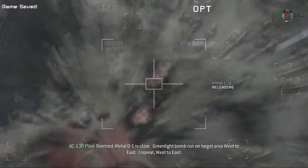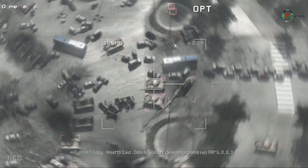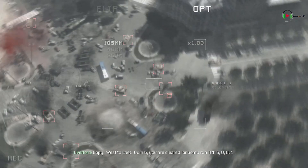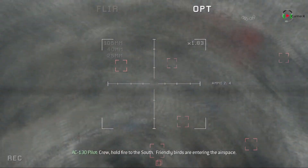Overlord, Middle-01 is clear. Green light. Bomb run on target area, west to east. I repeat, west to east. Copy, west to east. OD-6, you are cleared for bomb run, TRP-5001. Crew, hold fire to the south. Friendly birds are entering the airspace.